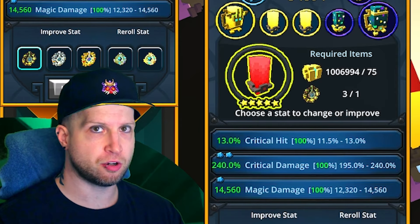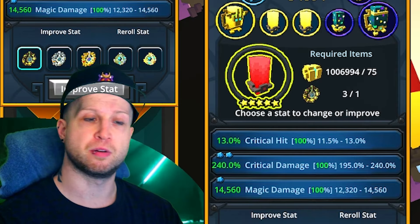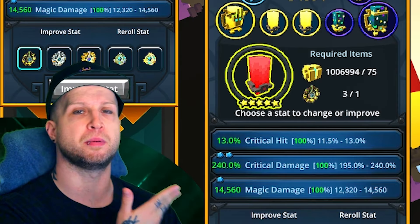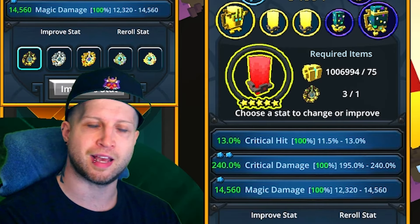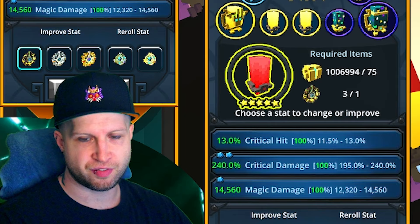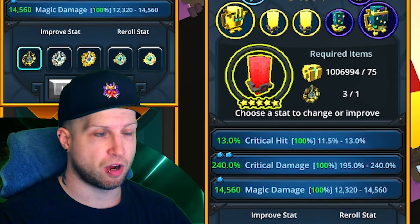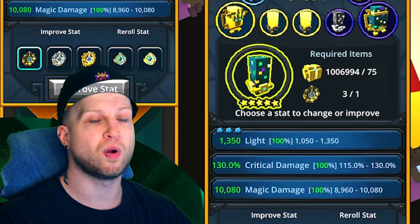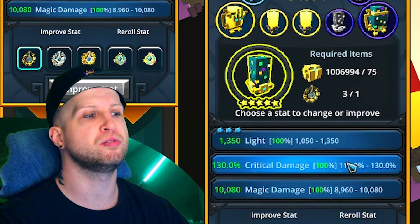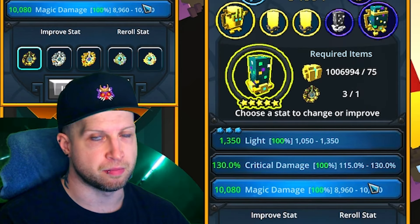When you end up getting your crit hit to 100%, you can pretty much cycle any extra crit hit off into max health to give you a little bit more survivability, although it's not super important and you're going to be squishy in this game anyway. As for the cosmic gems, all of them are going to be the exact same — every boost into light, and then no boost into crit damage or magic damage.